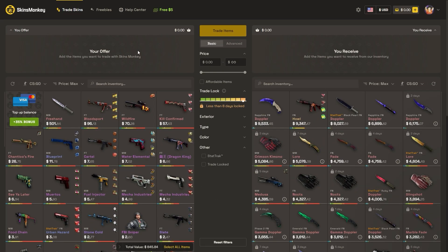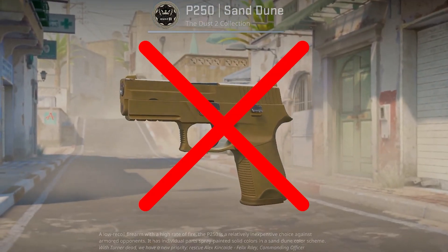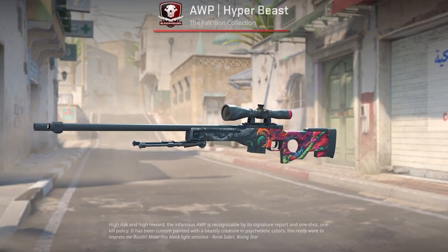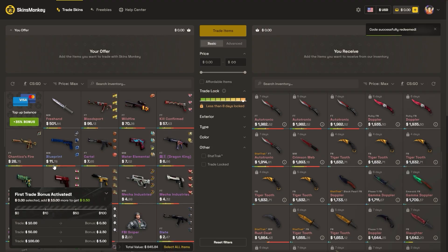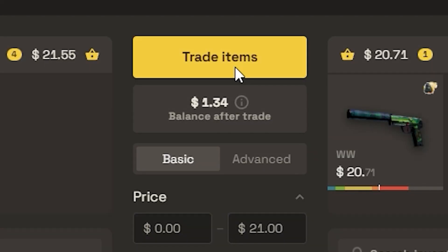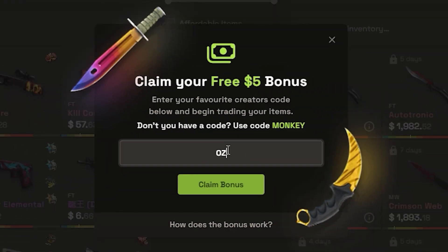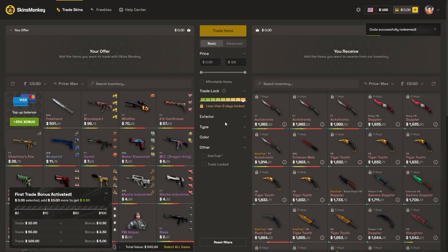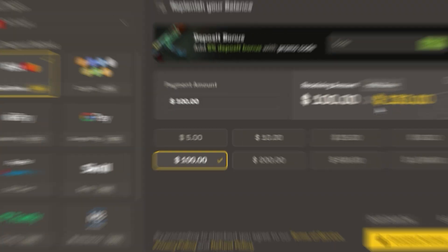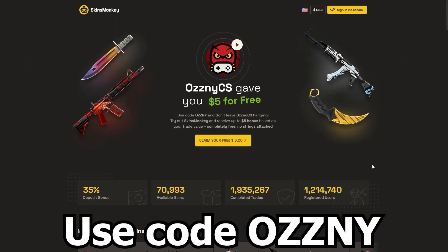This video was sponsored by SkinsMonkey. SkinsMonkey is a CS:GO trading platform where you can trade your old rusty CS:GO skins for some new shiny ones in just a few seconds. The way it works is pretty simple — you select the skins you want to trade and you select the ones you want to get, you click trade and it's done. If you use my code OZZNY on the website you get a bonus of up to $5 for absolutely free when you trade on the website, and you also get a 35% bonus when buying balance. On top of that they have daily, weekly and monthly giveaways on the freebies page. The link to the website is in the description, and thank you SkinsMonkey for sponsoring this video.